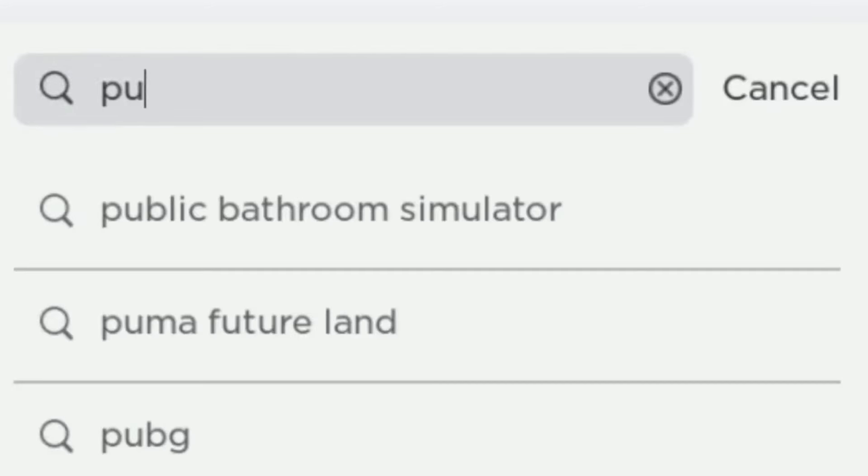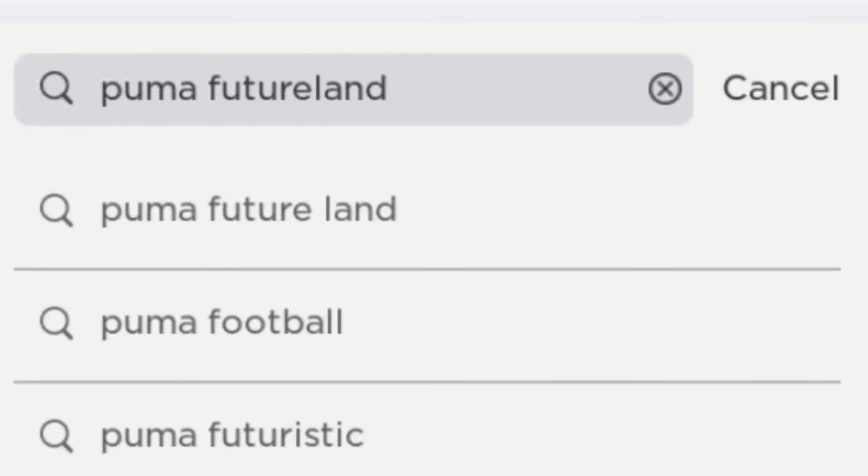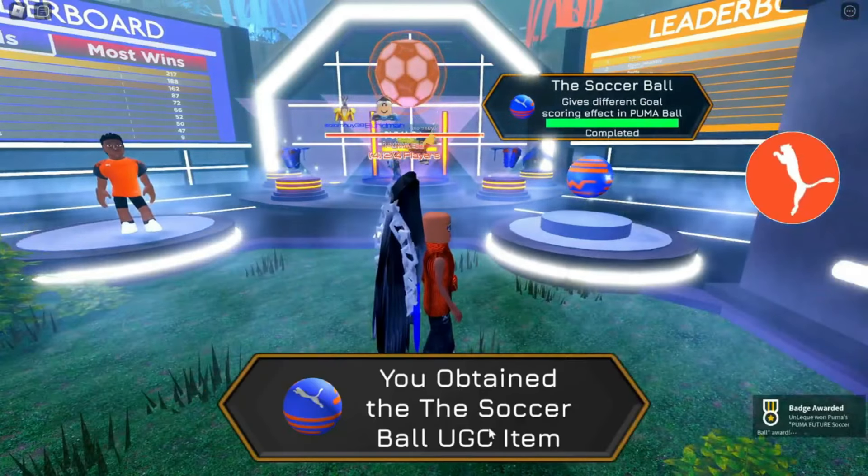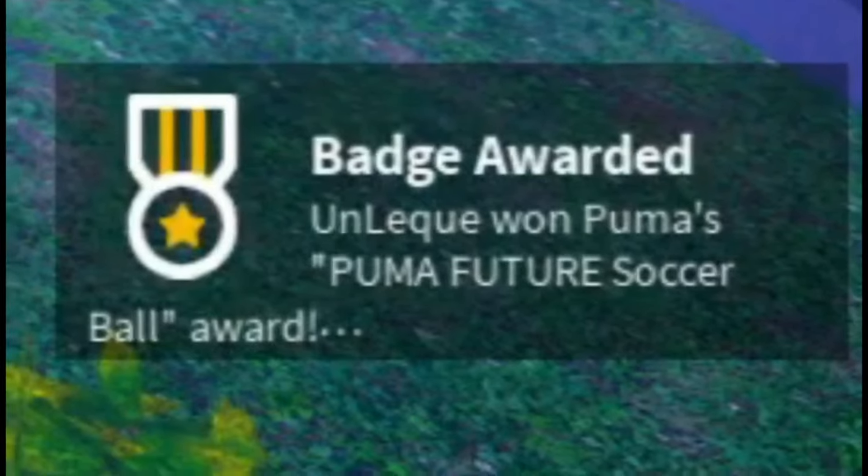Search Puma Future Land, then enter this game. You just need to log in to the game. After seeing this badge you will get a free item.